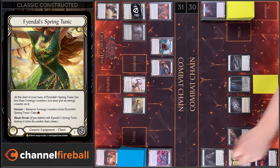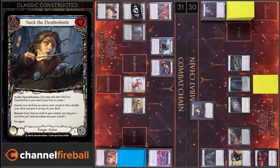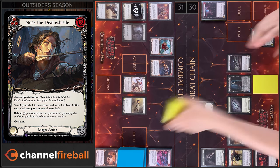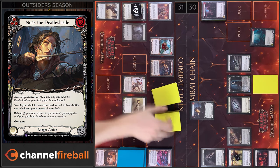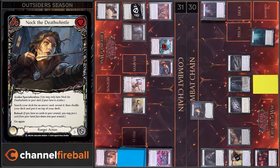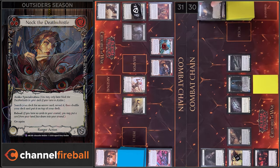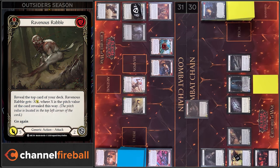First I'm gonna play Nox at the Swizzle, and I'm gonna target in my deck: Endless Arrow. Let's close this action. Next I'm gonna play Ravenous Rebel. We have 4 damage and go again.